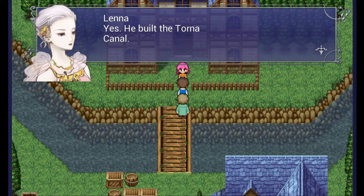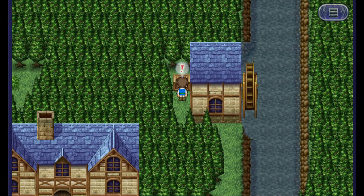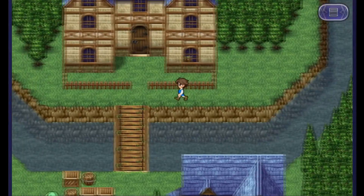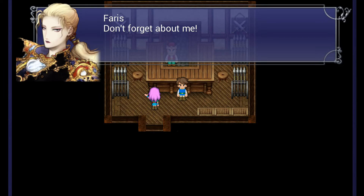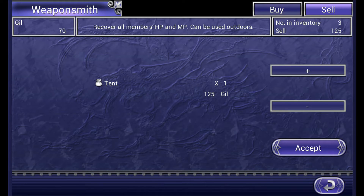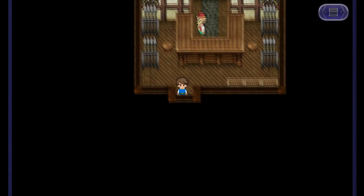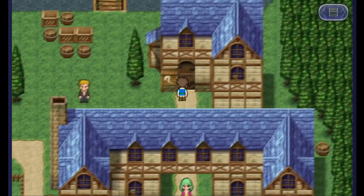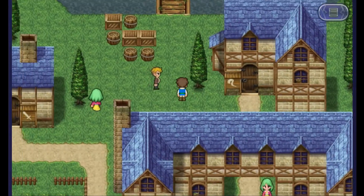Someone you know built the Torna Canal, which is good because we need to go through that to get to the next area. How much do you guys want to bet this is another pair of leather shoes? You guys owe me 100 gil because it was leather shoes. Let's go sell that tent and then buy the magic. Don't forget about me! Oh, I'd never forget about you. Let me sell some shoes — I want to keep the staff. That's 125, and I think that's enough — 90 and 80, that's 170. We're going to be strapped for cash but we should be good.